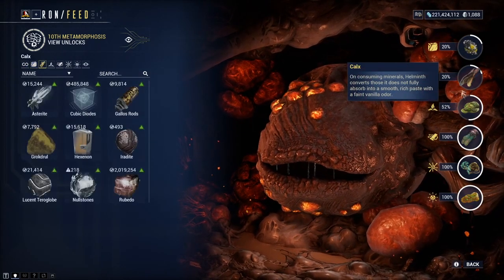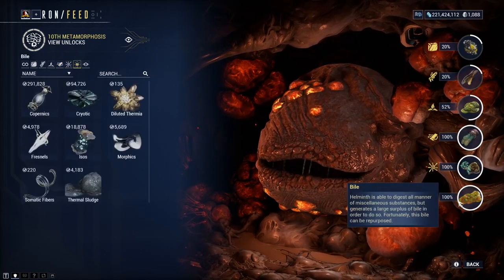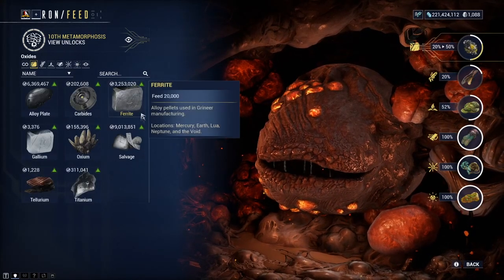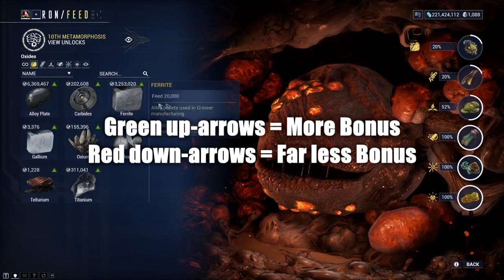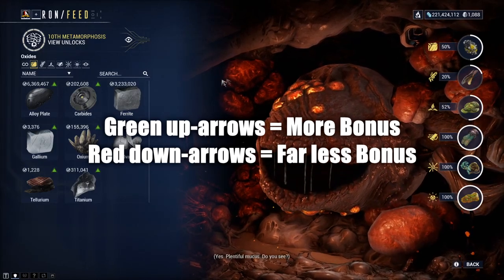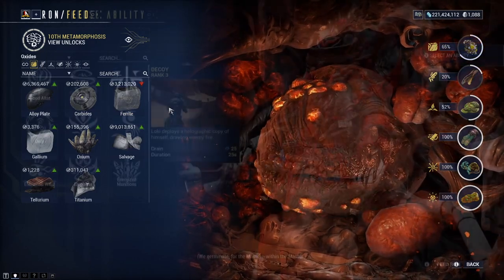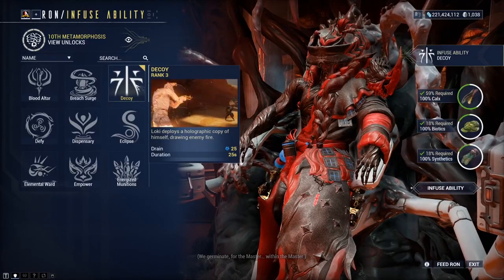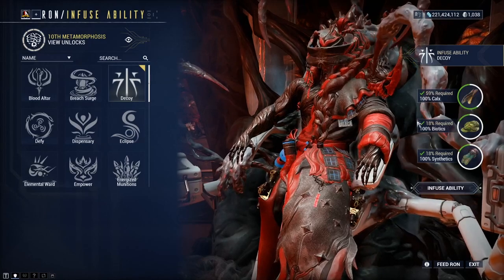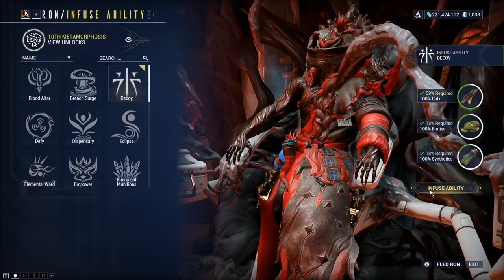You can click on each of these icons and on the left-hand side it will filter all the resources you can use to feed the Helmeth for that particular secretion. If the Helmeth craves a resource, you can benefit from bonuses by using that resource if it has an up arrow next to it. If it has a red down arrow, then it will not be as generous in secretion returns, so try to give the Helmeth what it desires. You can view which secretions you'll be needing for each infusion by simply clicking on the ability you wish to infuse and paying attention to the right-hand side. Feed your Helmeth what you need and when ready, you will be able to infuse the ability.